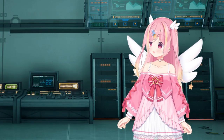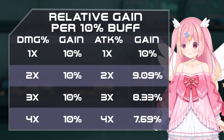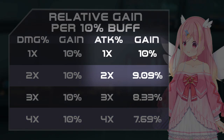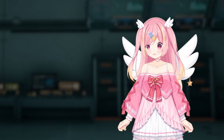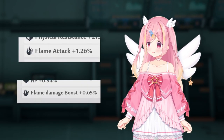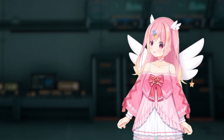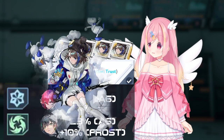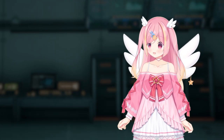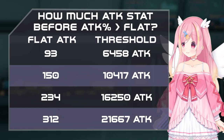When compared at a 1-to-1 value, damage percent is stronger than attack percent in any situation where you have any attack percent buffs to begin with. However, because attack percent has twice as high a value on gear, it's more powerful than damage percent to roll on, barring some extreme situations. And depending on how much attack you already have, flat attack lines may be worth even more than attack percent.